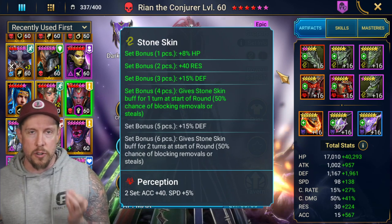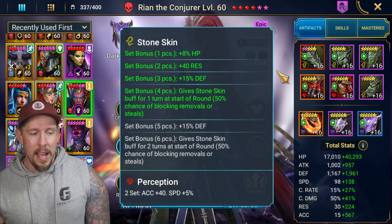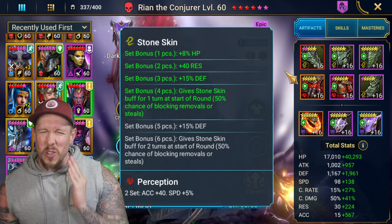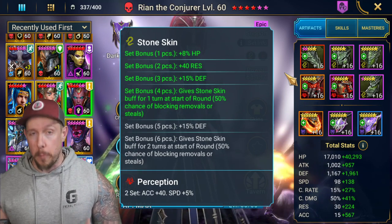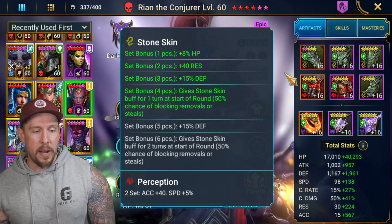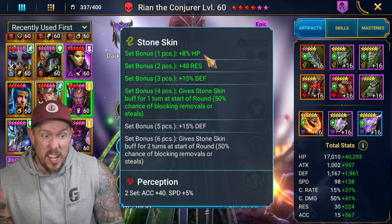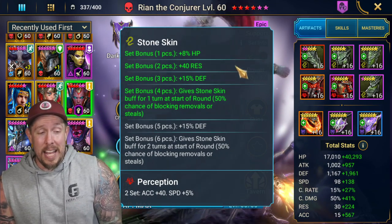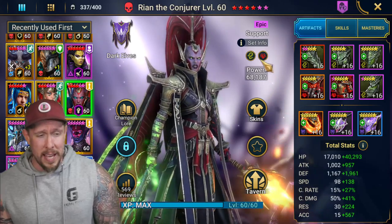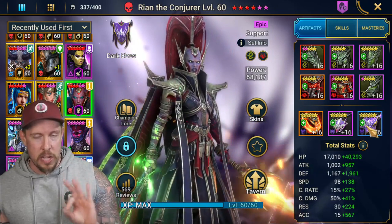We have Stone Skin on her. I love Ryan the Conjurer in Stone Skin, especially in the arena — I think Stone Skin is the new Immunity and it's really the way to go even for debuffers. If we were running an old-school super fast team in the arena, we'd probably just go triple Perception. But Stone Skin gives us resistance, HP, defense, and great survivability. It's one of the best sets in the game for PvP and also very applicable to PvE.